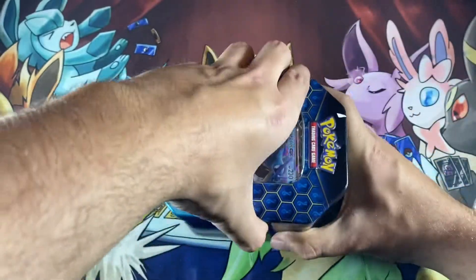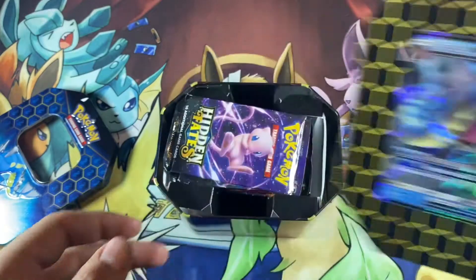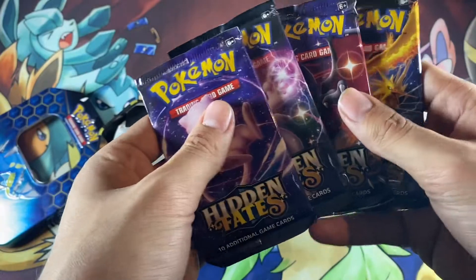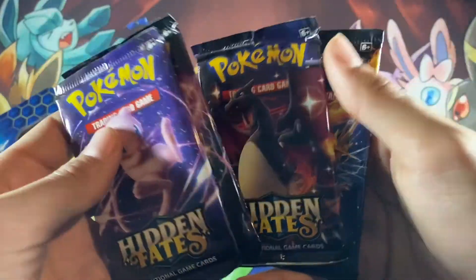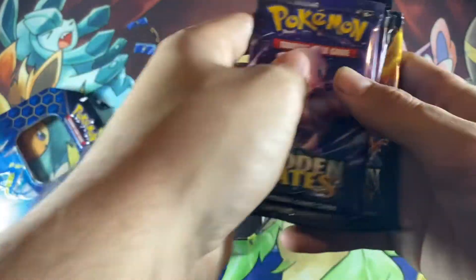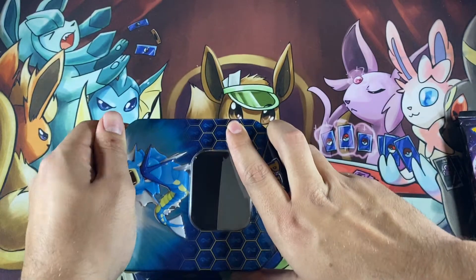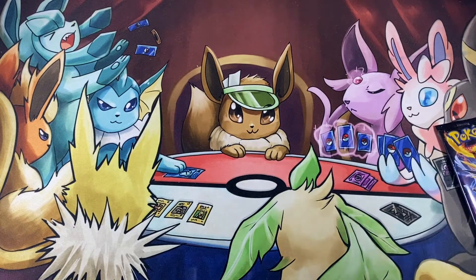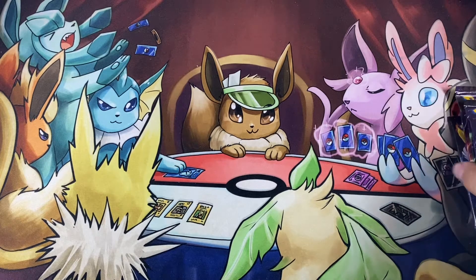Alright, let's open this up. I still don't know how to take these out yet, so I'm just going to set it to the side with my Raichu. Take out the packs. Those are good packs. That's what the Mewtwo looks like, that's what the Charizard looks like. And there are the three cards for Zapdos, Moltres, and Articuno. Let me close this tin up and move it to the side.